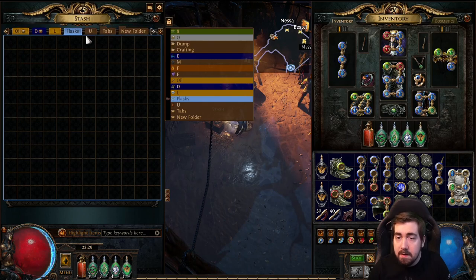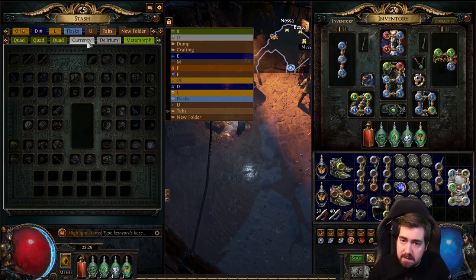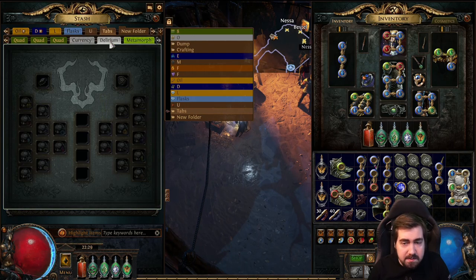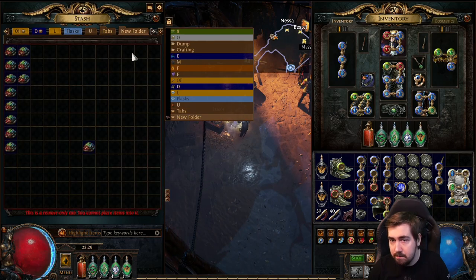I have a plus tab, a unique tab that I don't really use, and then I have a tab of tabs because I played Tempest League — back then there were no quad tabs and I bought way too many normal ones. I used to have multiple currency tabs. All my spare tabs that I don't use, I do have the delirium and metamorph tab, I just don't really use it or like it.